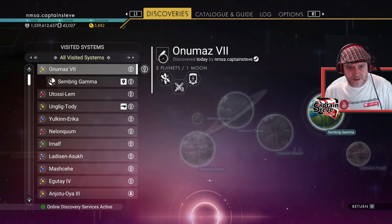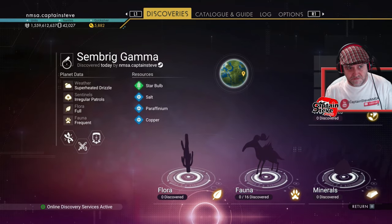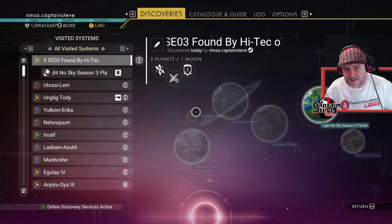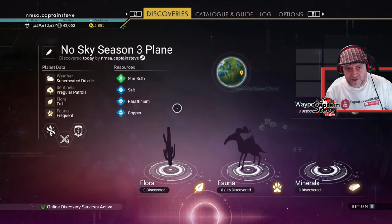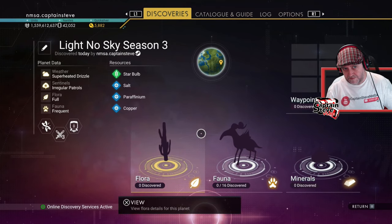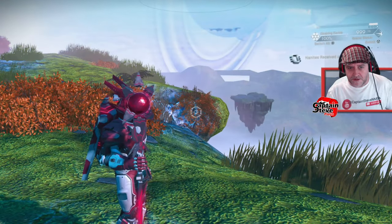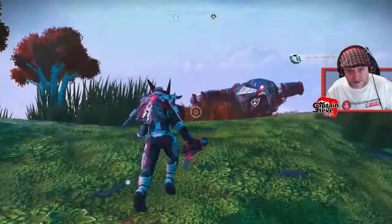I'm going to rename this anyway. I've called it the LNS Season 3 Found by HiTech System, and the actual planet itself I've called Light No Sky Season 3 Planet. Done and deadly. I'm not going to scan anything on the planet — I'm going to present this to the guys, Ricey and Cynical, and see if they want to sign off and say yes, this is the planet we're going to use.